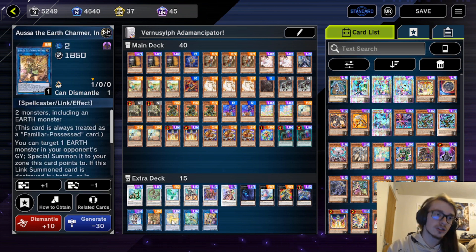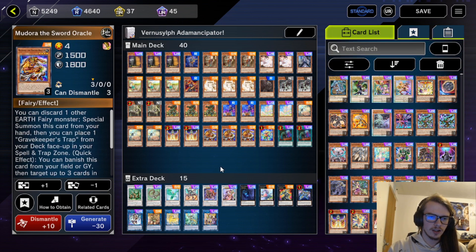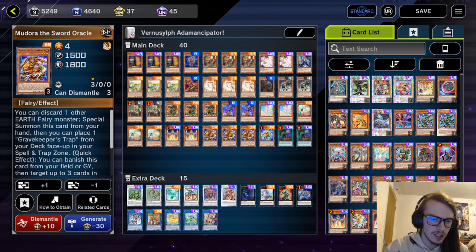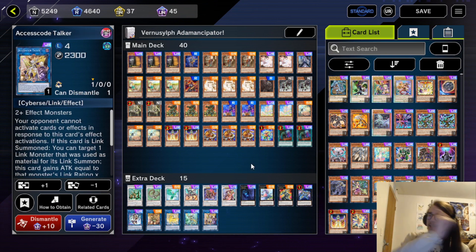For the Link Monsters, we have IP Masquerina and Aoussa. Aoussa is very good — being able to add one of the Shufflers, or a Kelbek, from your opponent. We also have Unicorn, Apollosa, and Access Code. So that's the deck. Let's hop into the replays and show you how this deck performs.